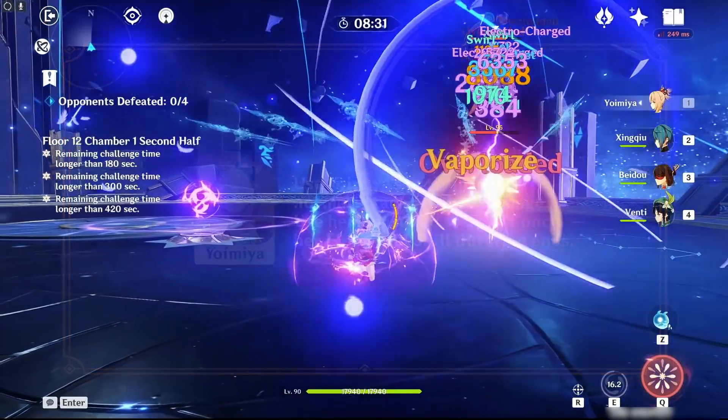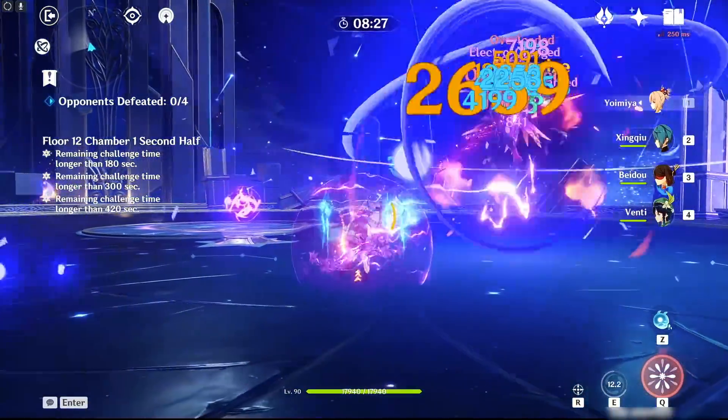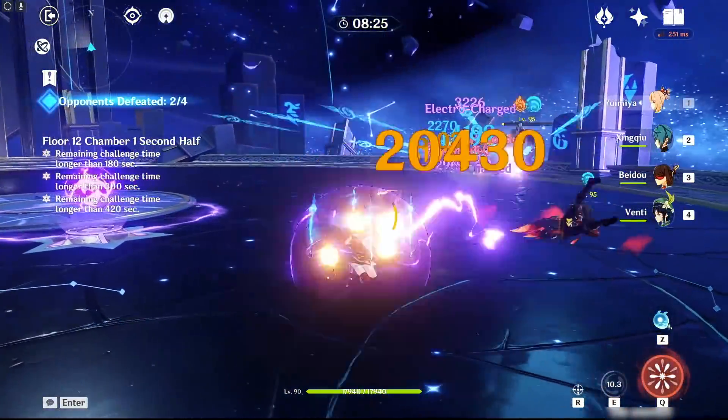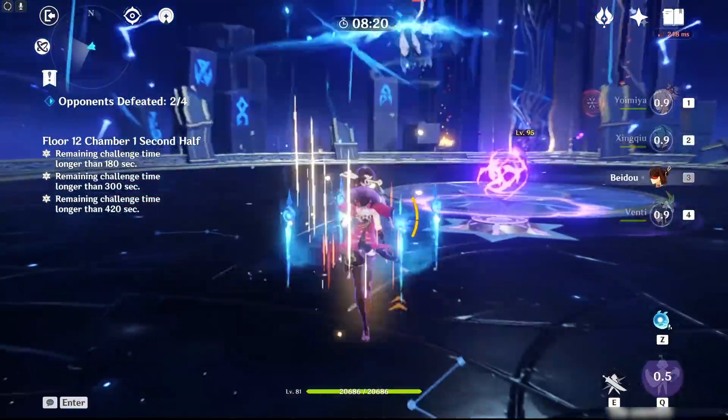Yoimiya also has the option of performing animation cancels that can be used to trigger more elemental reactions, but this technique is only applicable in specific teams. Generally, players will get the most mileage out of just spamming the normal attack button.